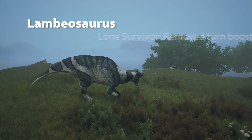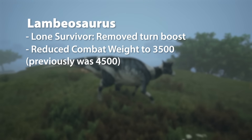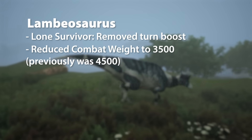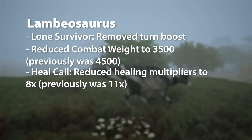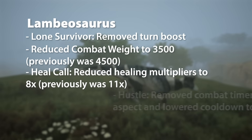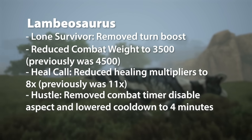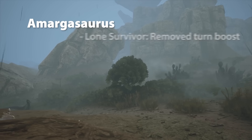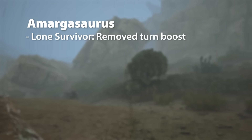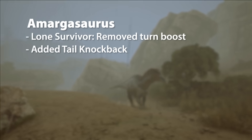Lambeosaurus is next. Lone Survivor gets the same change with the turn boost removed, combat weight reduced to 3,500, previously 4,500. The Heal Call healing multiplier has been reduced to 8 times, previously 11 times, and Hustle has been changed the same as before. For Amargosaurus, Lone Survivor gets the usual turn boost removal, and they've now added Tail Knockback, which is very nice to see.